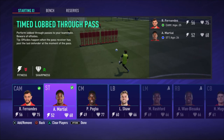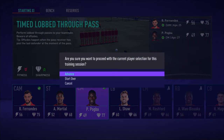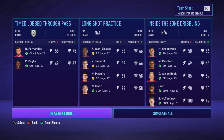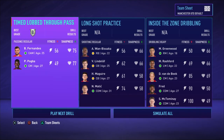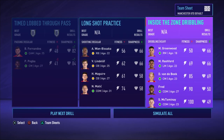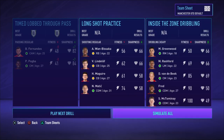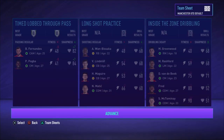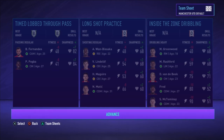This makes sense because now you really only have to play the training session one time in that particular save and you can simulate the rest. So if I got a B in the timed lobbed through pass, it will take that grade and apply it to any future simulation. And if you don't play any of them and just simulate, you will get a minimum D rating. I still recommend playing them at least once — you can check out my playlist on how to get an A grade on some of the training sessions.